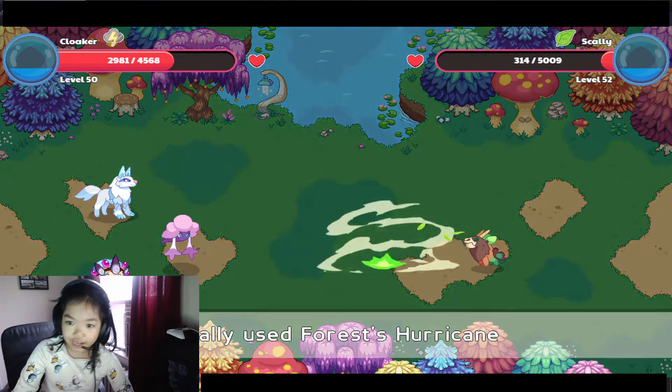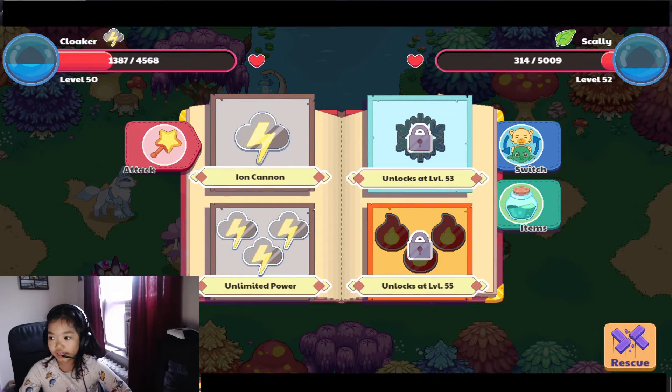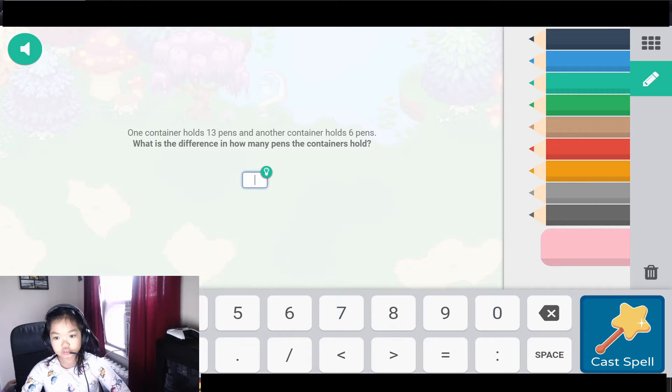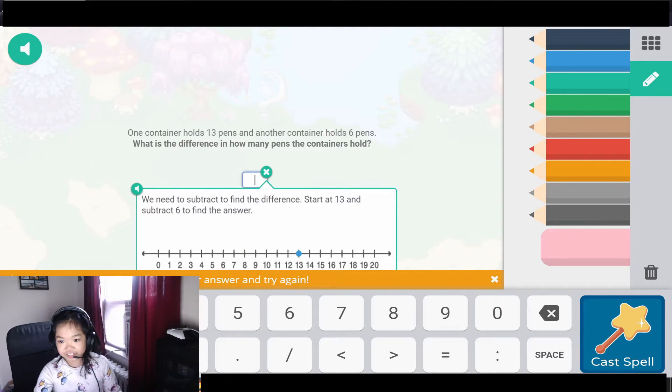I almost got the scally! Ha ha ha. So, 13 pencils equals — okay, yeah. One, two, three, four, five, six. One container holds 13 pens.